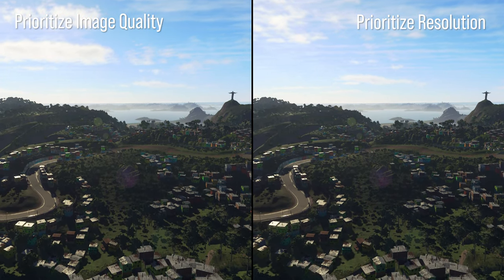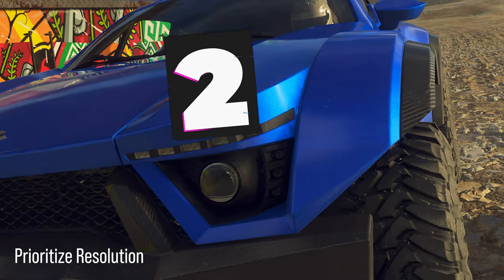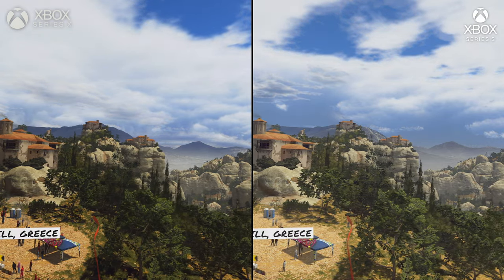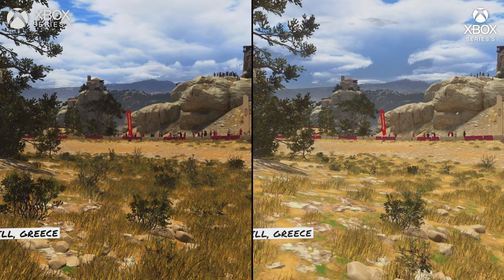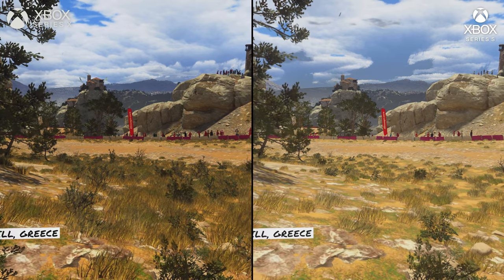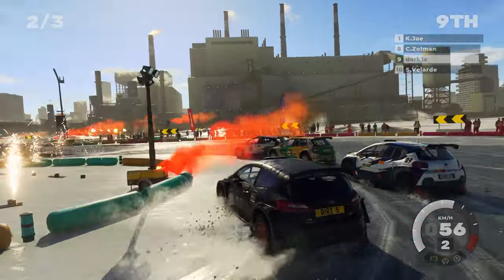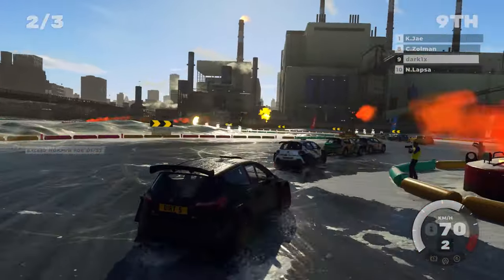The detail level in resolution mode is slightly paired back compared to image quality mode — ambient occlusion is reduced, shadows are slightly reduced, things like that. It still looks good. Worth noting there are some additional cuts on Series S specifically — things like grass and various trackside detail are pulled in a bit on this system compared to Series X and PS5.